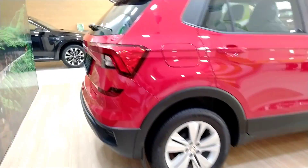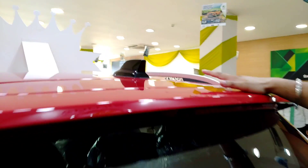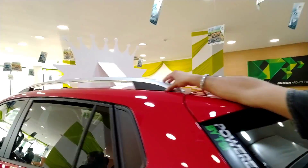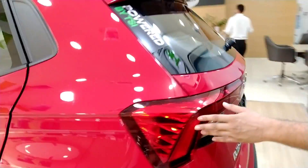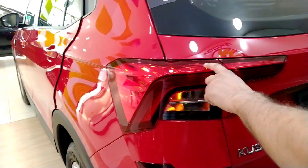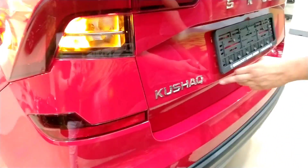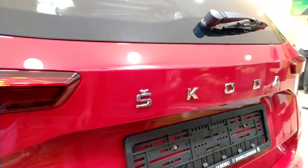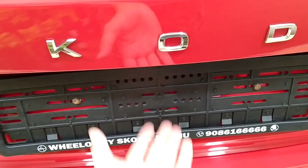So let's open it. At the rear, you can see a rear wiper, rear defogger, high-mounted stop lamp, and a shark fin antenna. You can also see roof rails here, which can hold up to 100 to 200 kg of weight. You can see LED tail lights with some patterns that give it an attractive look.